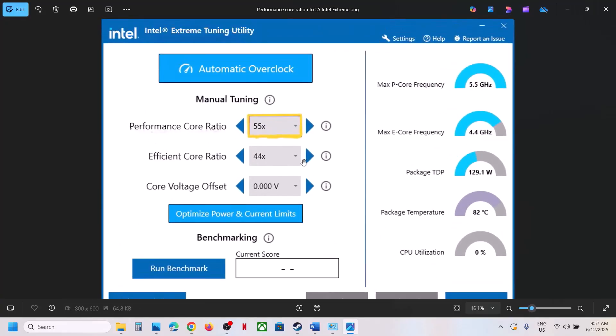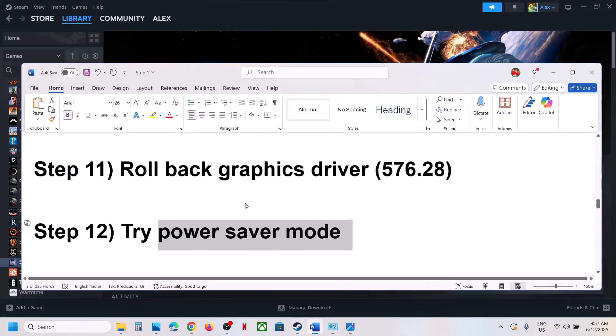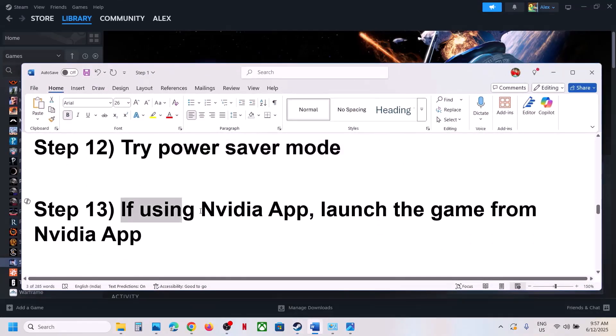If you are using the Intel Extreme Tuning Utility software — if you don't have it you can install it — go to Performance Score Ratio. If it is set to something like 57x or 58x, try lowering it to 56x, 55x, or 54x, apply the settings, launch the game, and check.